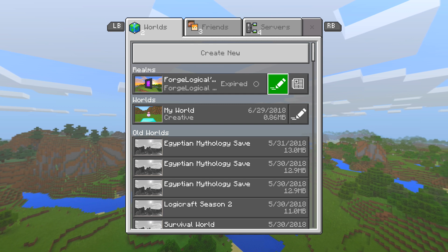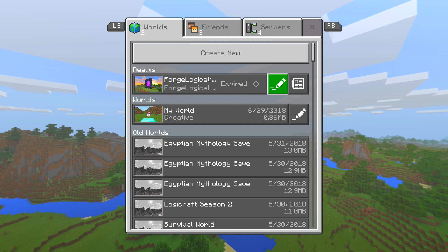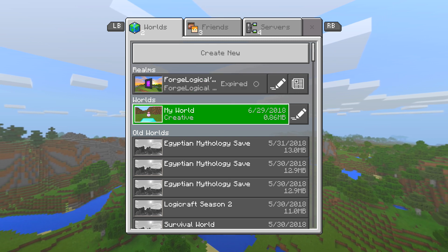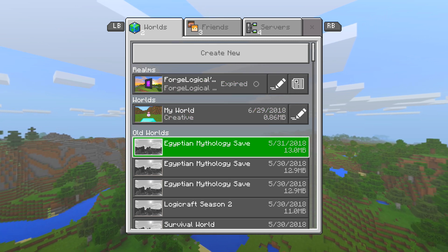Now, let's say you have a world from the Wii U Edition and you want it on the Switch. It's very simple as well — you just have to transfer it over to the Switch first, and then you can go ahead and transfer it right over to the Bedrock Edition, just like I showed you.